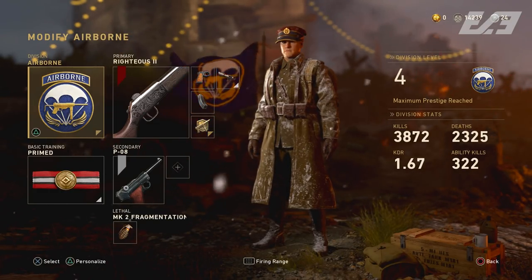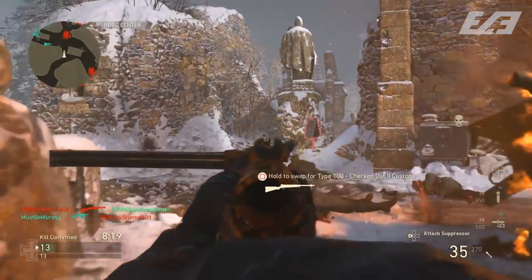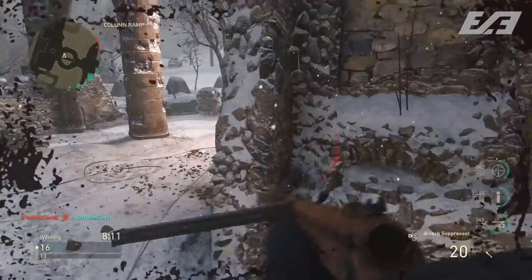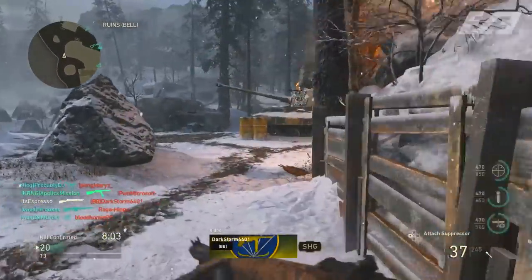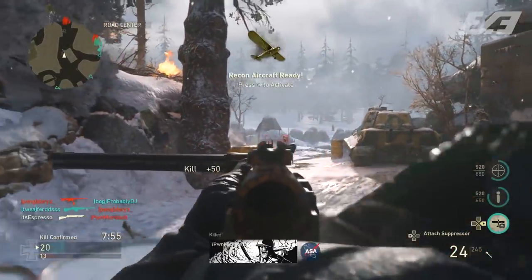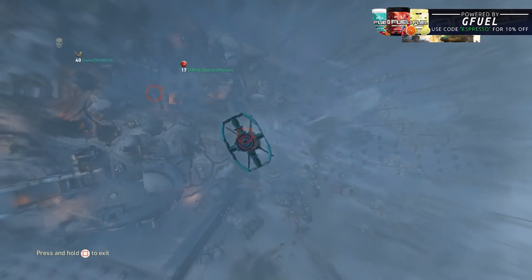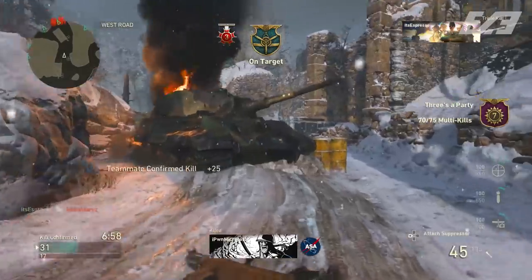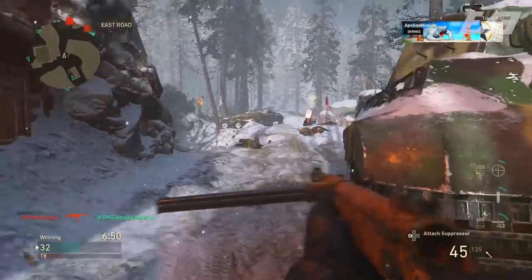I run the Type 100 with airborne — it fits that run-and-gun playstyle perfectly. The attachments are quick draw, steady aim, and extended mags. Since airborne doesn't grant an extra attachment slot, we use primed as basic training. Quick draw gives you that first-shot edge in one-on-one gunfights, and steady aim tightens the hip fire even beyond the SMG's already-good natural hip fire spread.